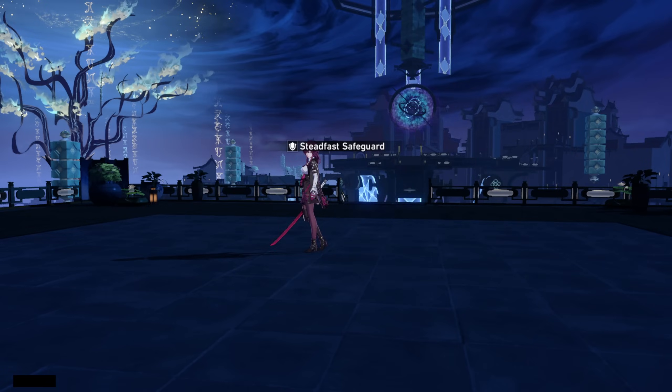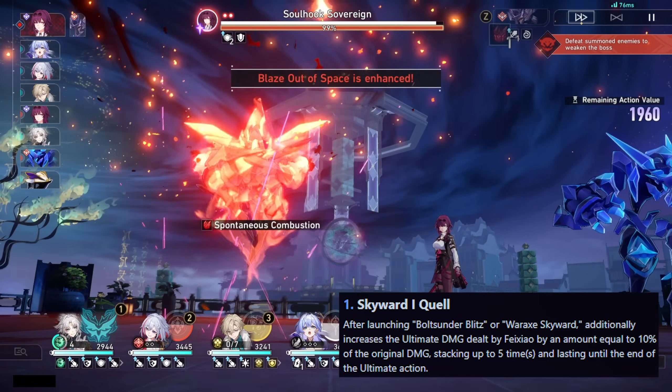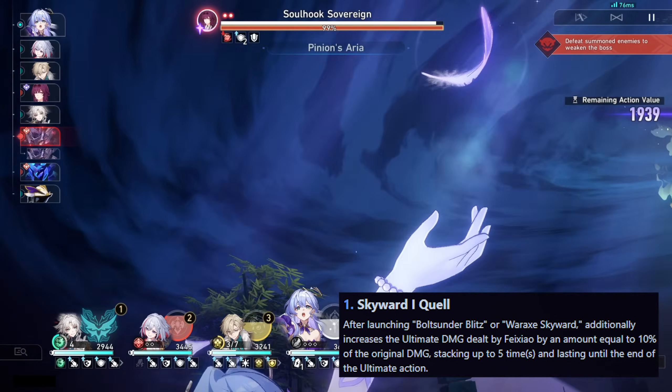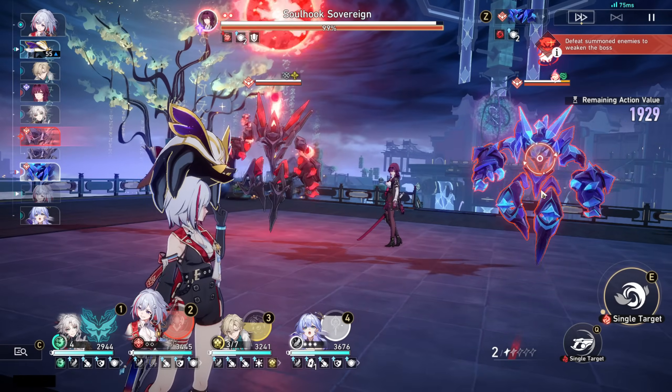Now for her Eidolons. Her E1: after launching Bolt Thunder Blitz or War Axe Skyward, the ultimate damage dealt by Feixiao additionally increases by an amount equal to 10% of the original damage, stacking up to 5 times and lasting until the end of the ultimate action. This Eidolon is mainly just a damage increase.